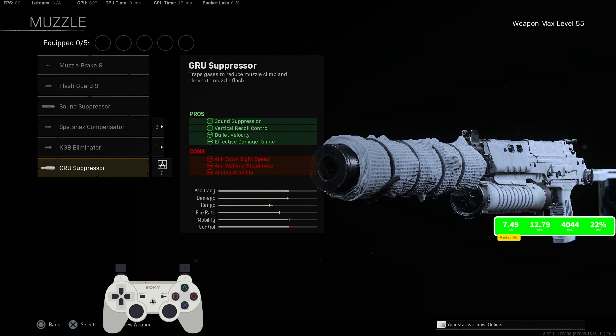So number one, for the muzzle, I was rocking the Gruesome Pressure. Pretty obvious choice here, man. It keeps you off the radar, it gives you vertical recoil control, and increased effective damage range.